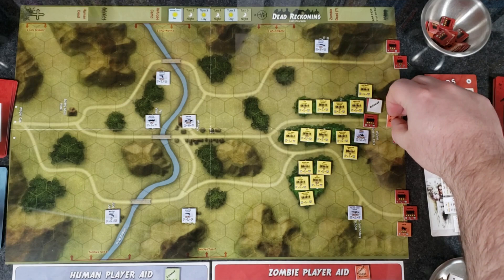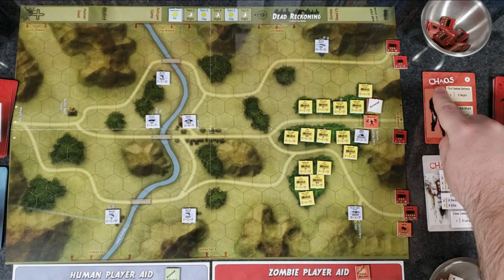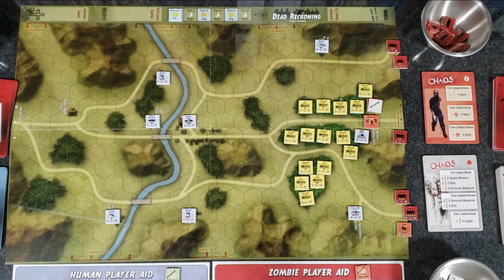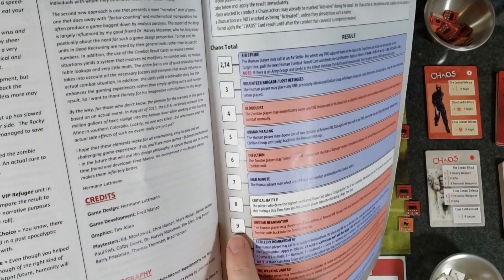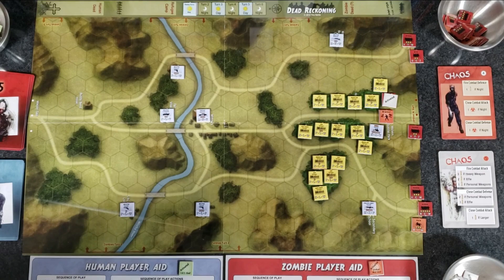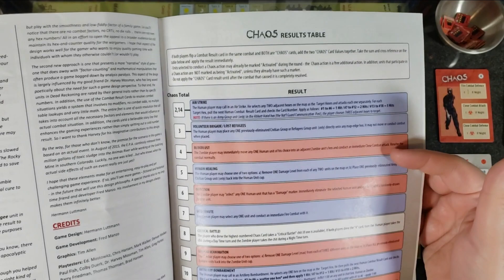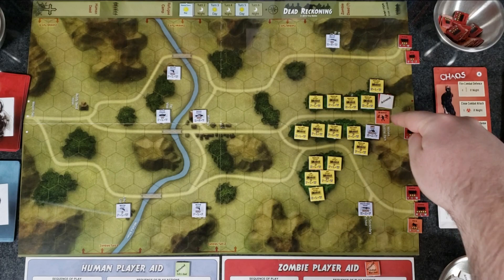Both combat cards have 'Chaos' written on top, meaning something random is going to happen. You look at the value in the top corner — four and five — add them together for nine. We check the chart under nine: Undead Reanimation. The zombie player may move one damage level from each of three different units, or place all previously eliminated zombie units back into the cup. They have no damaged or eliminated units yet, so it doesn't help them. Sometimes chaos gives free movements, sometimes human reinforcements, artillery bombardment, airstrikes — you never know. It's a random events table.